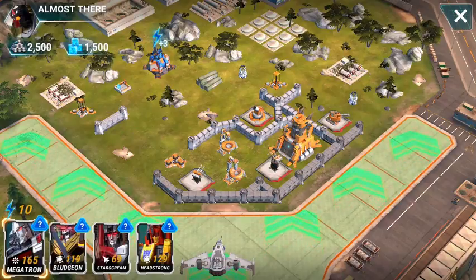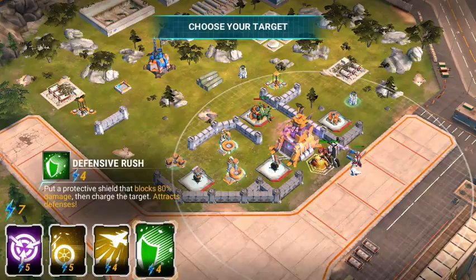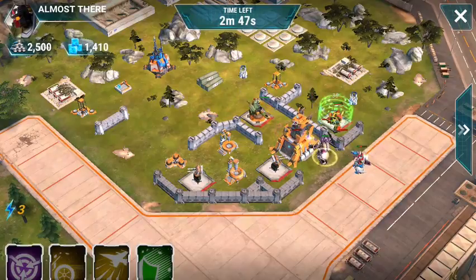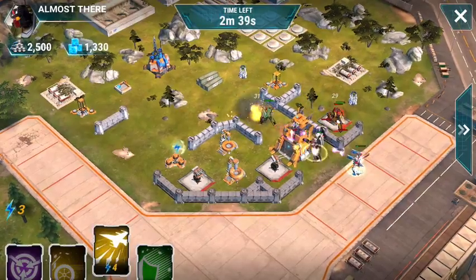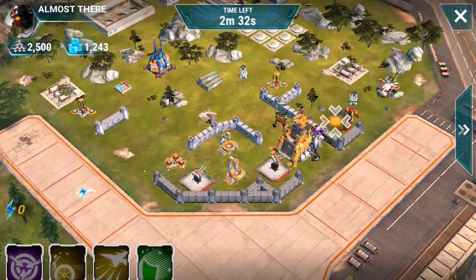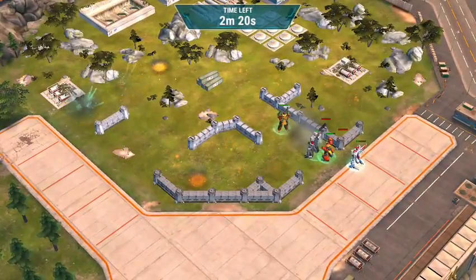Hey, look at that - headquarters is right next to the landing track or whatever it is, the glowing area where you deploy your bots. What do we got nearby? We've got a mortar to take care of and a cannon and a turret. I think we can handle this. Let's just go ahead and drop everybody over here. We will send Bludgeon crashing through the walls over to the mortar. We'll send Headstrong over to the cannon. I think that mortar is going to take out Starscream. Let's go ahead and send Starscream over there to help Headstrong out with that cannon.